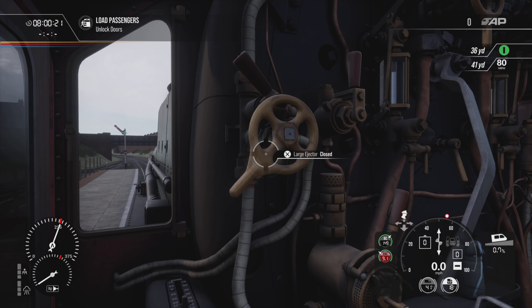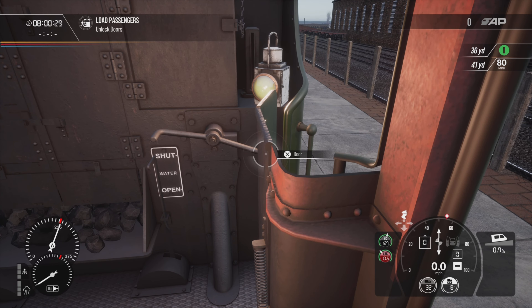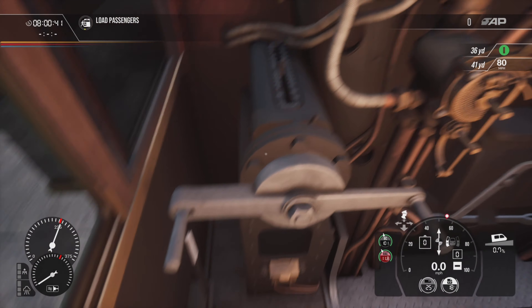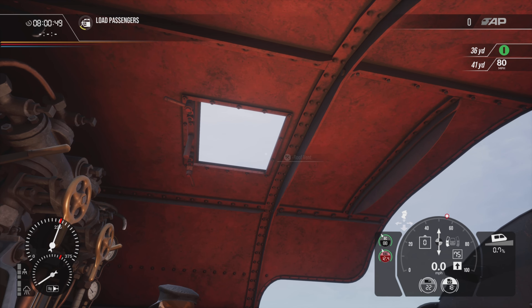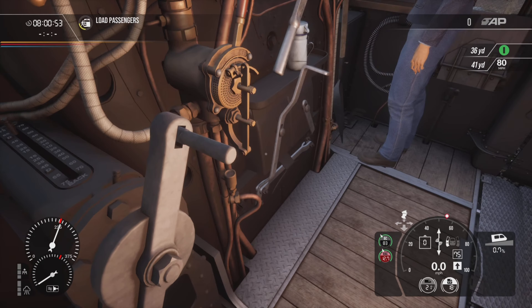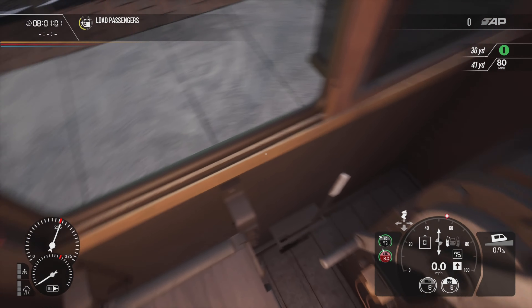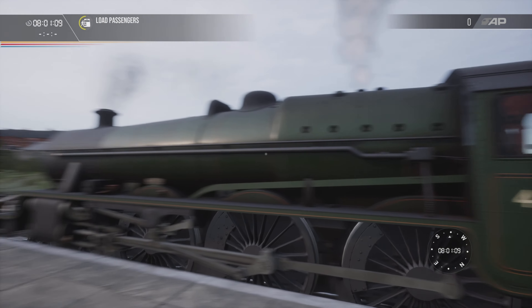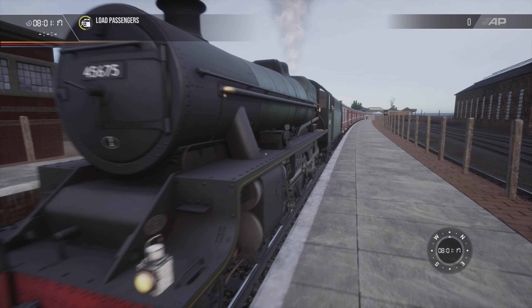Hello there guys, tev1990 here. Welcome back to today's video. We are playing Train Sim World on the PS5, this is the Liverpool to Crewe map with the steam locos. Let's just set the loco up before we go. Cylinders are open, the brake is there — that'll hold. We are on a bit of a gradient so let's put the front sander on. Waiting for passengers — and there we go. Absolutely beautiful. Let's have a look at the front — all good.